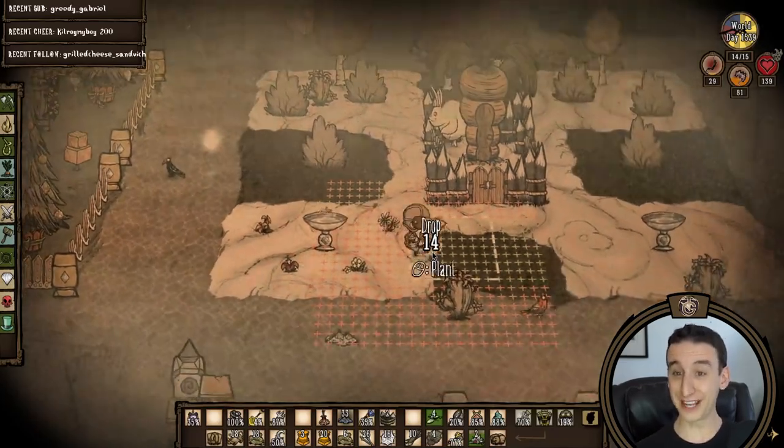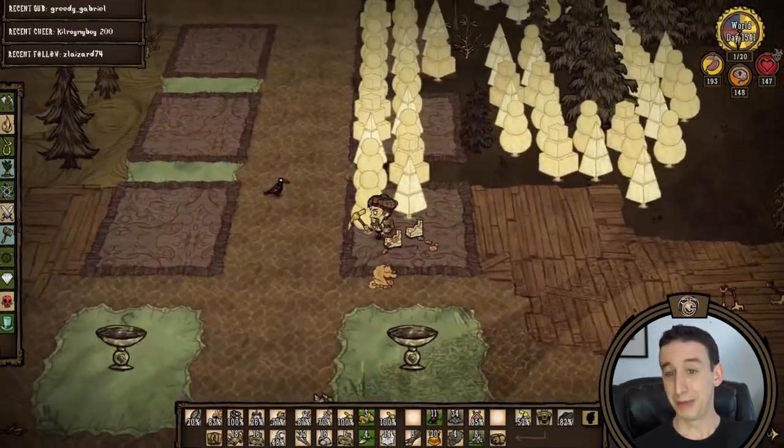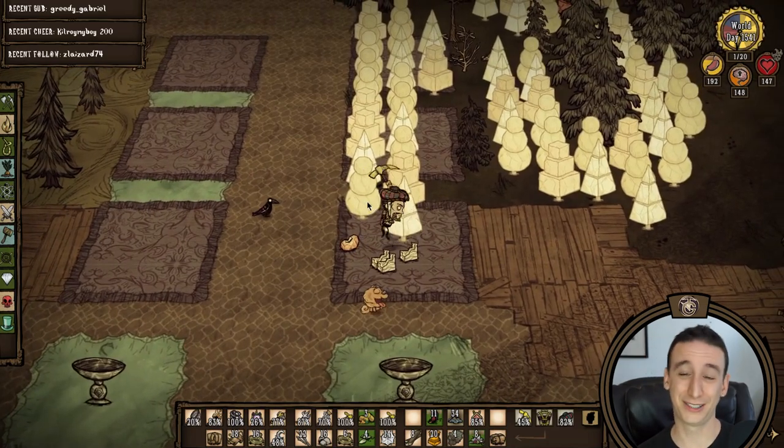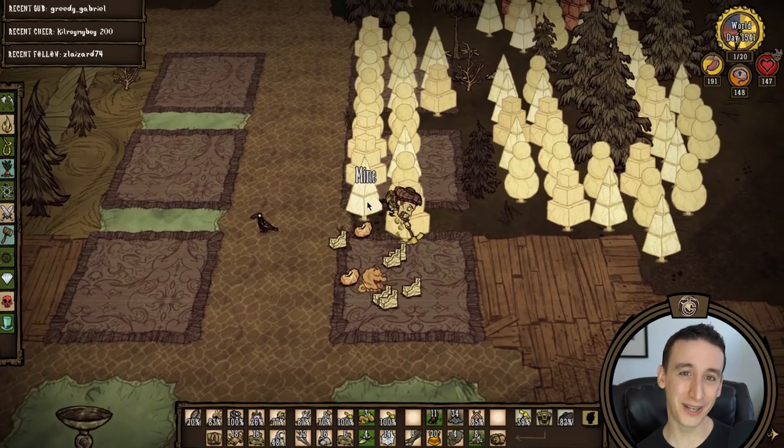That's it for year 22! Next year we've got more building, more fuel weavering, more ruinsing, and more yucusing. But we finally get all four vargs into the pen and can really start grinding out moonrock. Hope you enjoy the recaps and maybe next time we can catch you live over on Twitch. Take care!